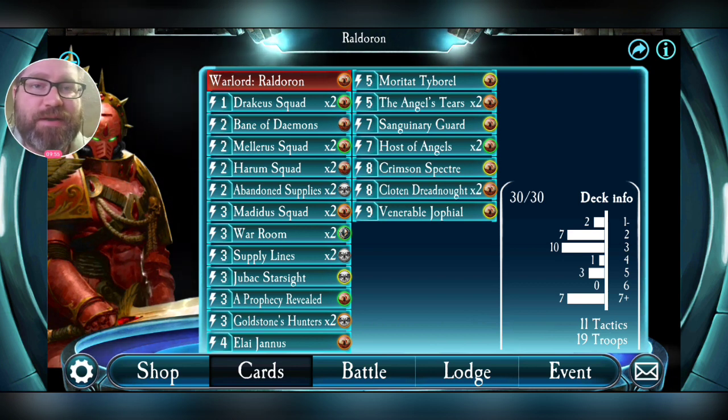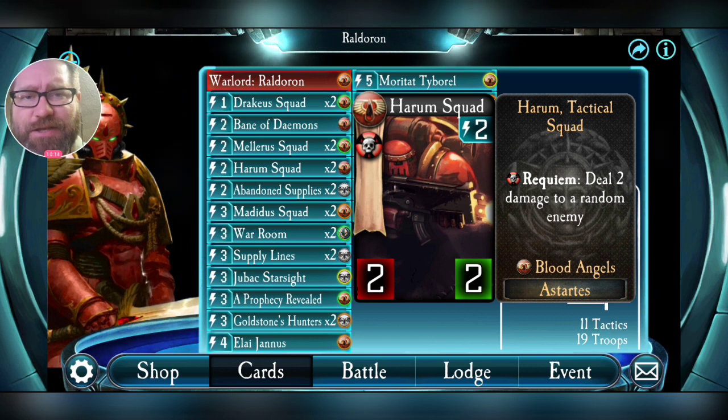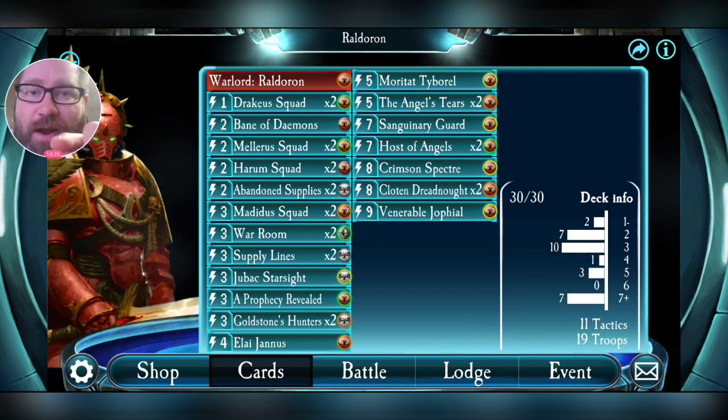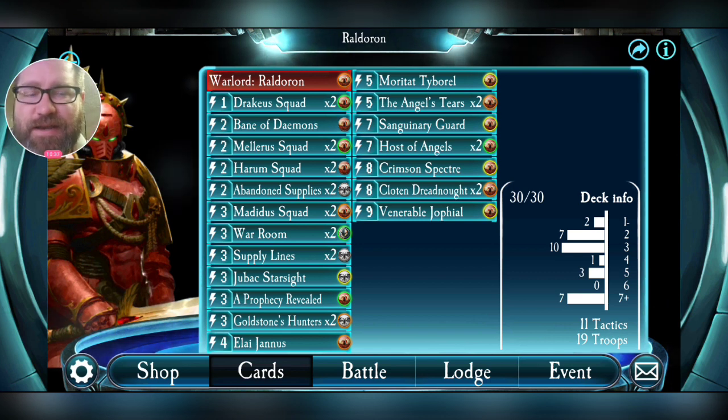Through either Abandoned Supplies or War Room, you're able to play Host of Angels at five energy. Playing that card at five energy is a strong play — not a guaranteed one, as your opponent can still use defensive satellites, artillery strike, or flankers. But it puts down three bodies your opponent has to respond to. Even if they do respond, they can still suffer penalties through cards like Angel's Tears. This isn't a new strategy with the Blood Angels; it's evolved following faction revisions.